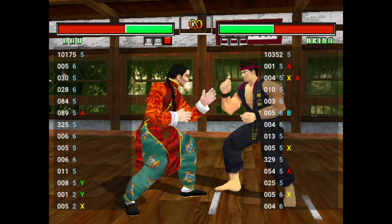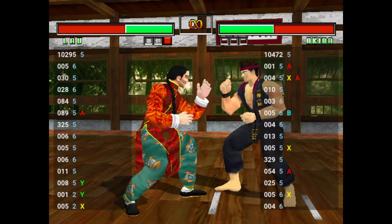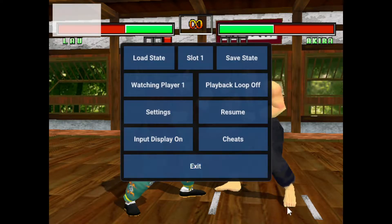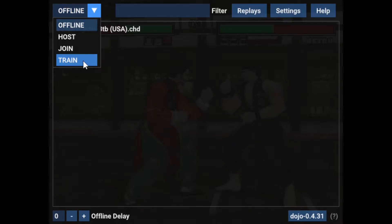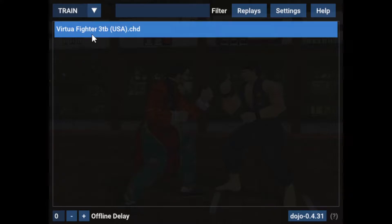The current build is Dojo 0.4.31, and that will allow you to take advantage of all these features without needing to wait for the Flycast build to get updated. If you do choose to do this, put it in a different directory so you're not messing with your Fightcade settings.